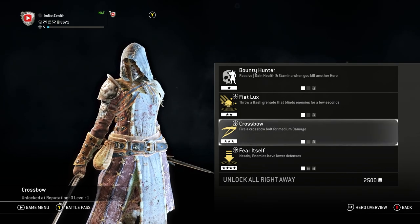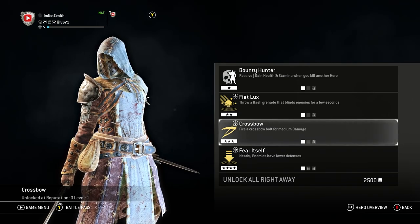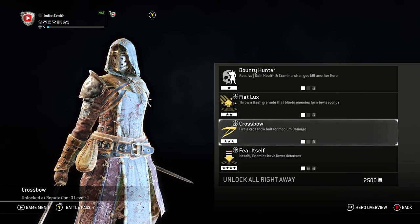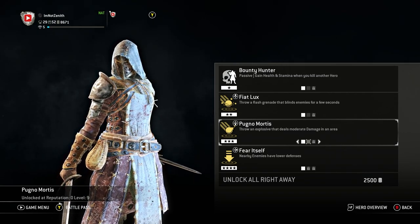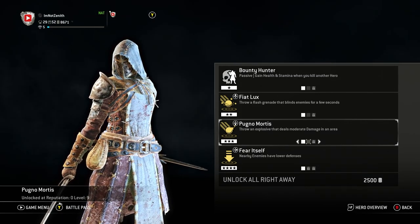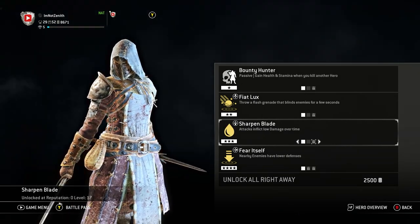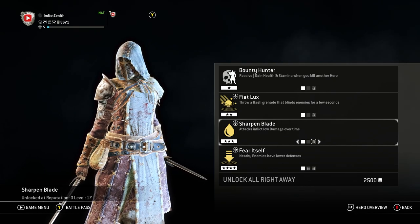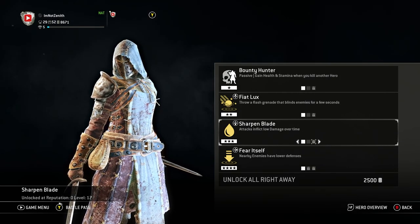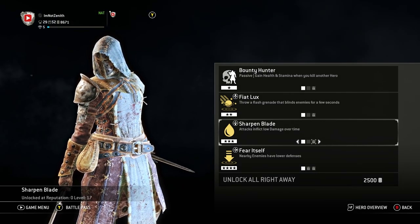For tier 3, we have the Crossbow — just a basic bolt, medium damage, takes a couple of health bars. I like to use it when people try to run away. Next is Pungo Mortis, a throwable explosive with moderate damage, good for clearing minions or large clusters. Then we have Sharpen Blade — attacks inflict low damage over time, applying the bleed effect to every attack. It's a very good perk and usually a guaranteed pick when I'm playing Peacekeeper.